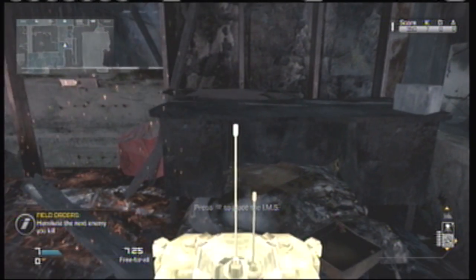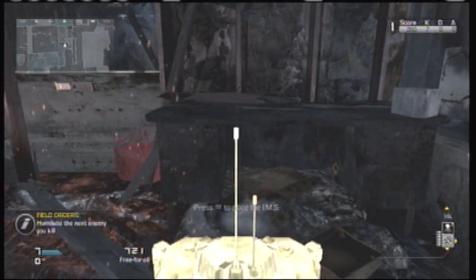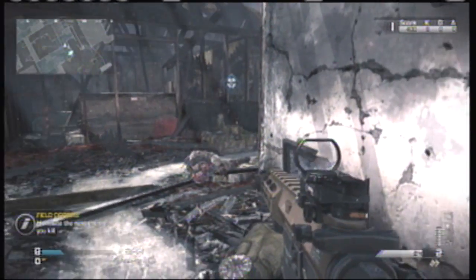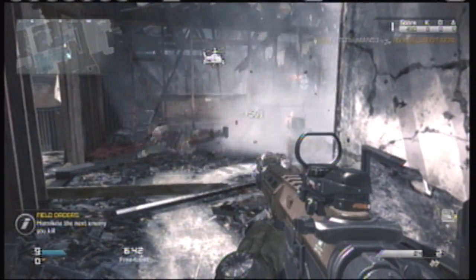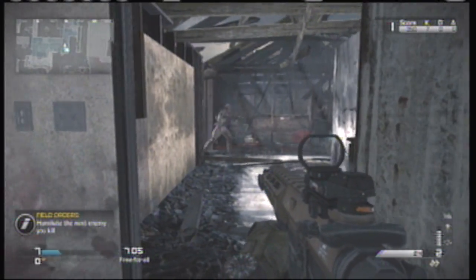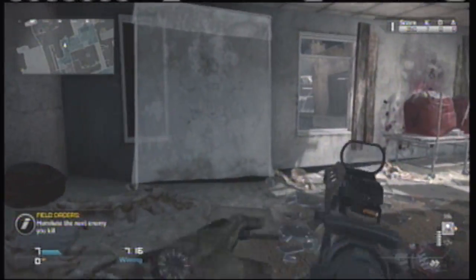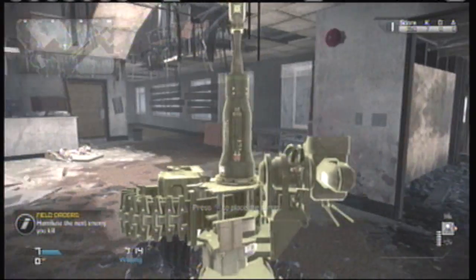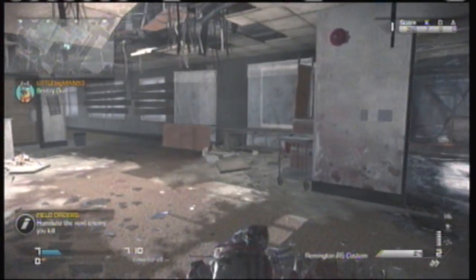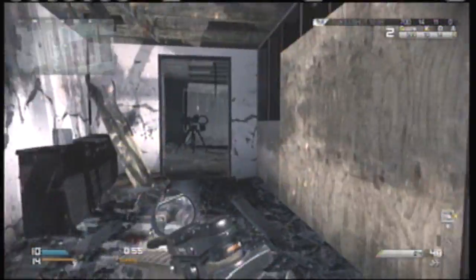A really good spot on Tremor is just setting the IMS down right there in the middle, so when anybody comes up those stairs they're gonna immediately get hit by an IMS, or if anyone comes through the door up those stairs they're gonna also get hit. The best spot for your sentry gun is in the next room over, facing so it can hit the stairs or anyone trying to sneak past your IMS.